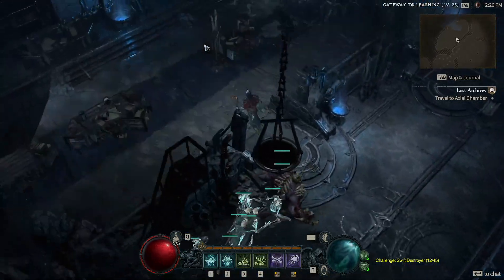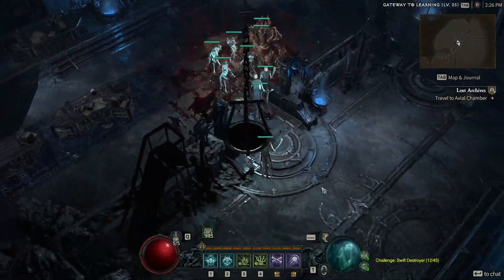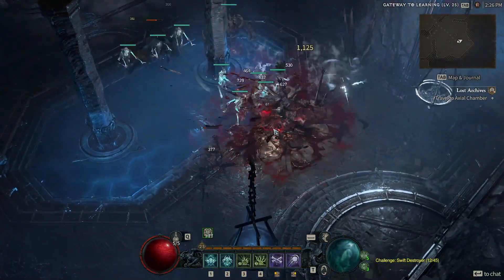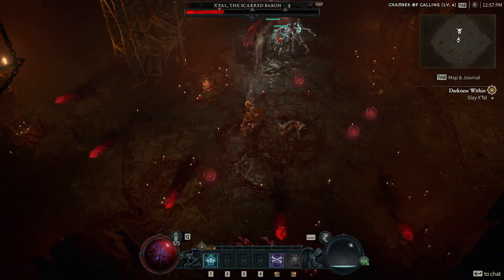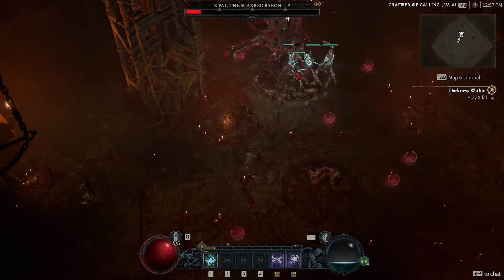What's going on guys? For the second beta weekend, I decided to play Necro. First weekend I played Rogue and I wanted to try a caster, so I went with Necro. My goal was to try to put as many skill points as I can into minion type skills to make more of a summoner type build, and this is how it went. Hopefully you enjoy this video — here's my experience.